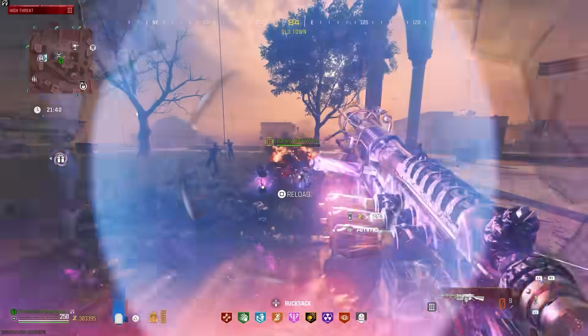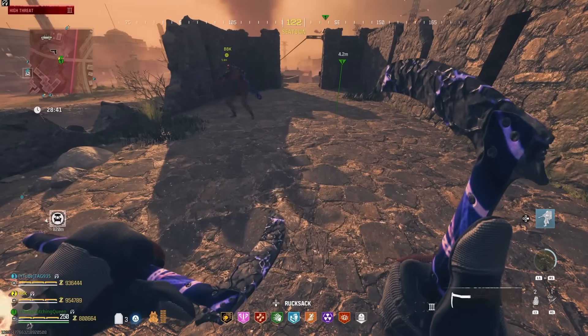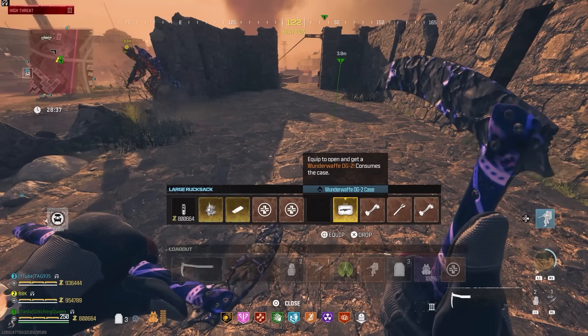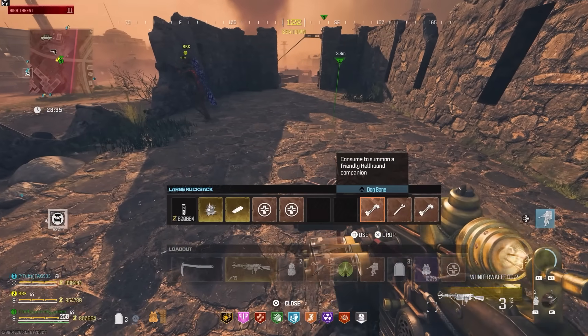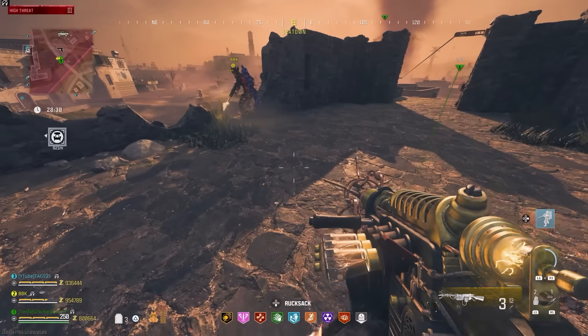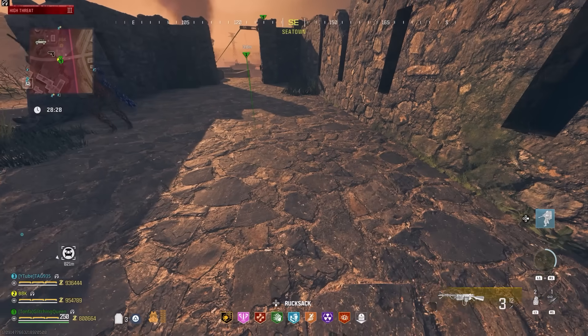First, I'll show you guys how to do this glitch to increase the damage and duplicate the weapons - it's really easy. Then I'll show you what this Wonder Woff can do to enemies in the game and then also the Red Worm. You're going to need three things for this: a Juggernaut, a Wonder Woff, and a Legendary tool.